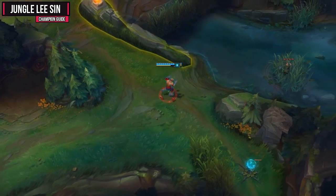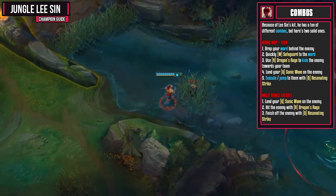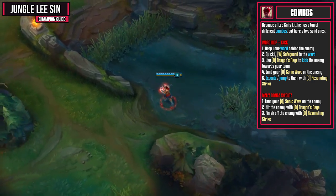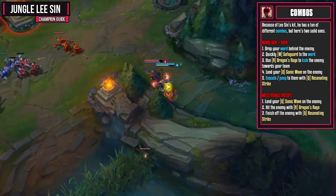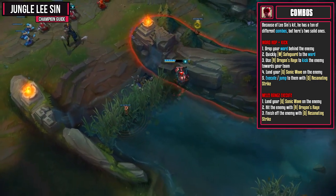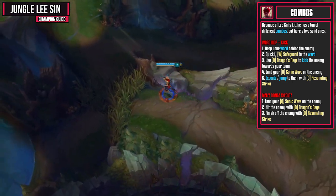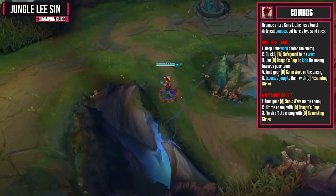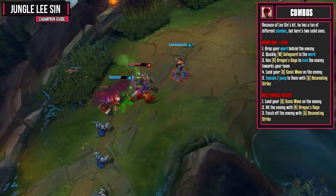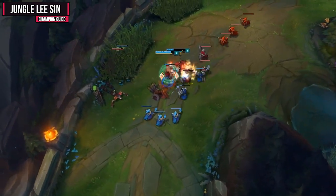Because of Lee Sin's kit, he has a ton of different combos, but here are two very solid ones. First, the popular ward hop and kick combo: drop a ward behind the enemy and quickly Safeguard to the ward — or use Flash if needed. Then use Dragon's Rage to kick the enemy towards your team, and then land your Sonic Wave so you can either execute or jump to them with Resonating Strike. It's a very high damage combo that can easily win the next team fight on a squishy target. Next, the melee range execute: start by landing Sonic Wave, then hit the enemy with Dragon's Rage, and finish them off with Resonating Strike for its percentage missing health damage. You also have the option of using Dragon's Rage at the very start and then using both Q casts after — a more reliable combo unless you're certain you can land Sonic Wave.